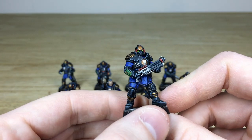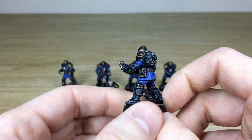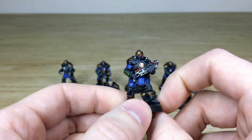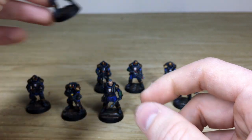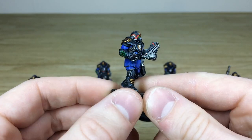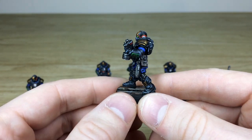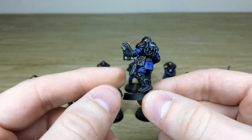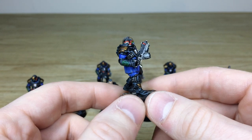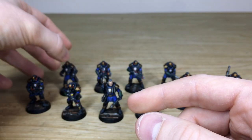Moving on to this chap with a shotgun — all the little details from model to model are finished in a really crisp, sharp finish, which is lovely. Then there's a guy with cuffs — some kind of restraint — and a bolt gun, which is very powerful in Necromunda. He's got a grenade on his waist, and all the leather work features scratches and a worn, pitted texture to give it that ancient feel.